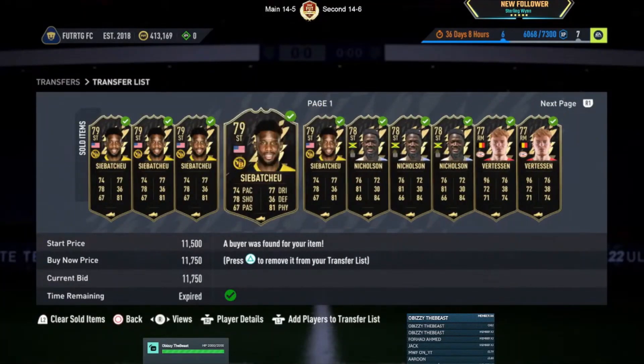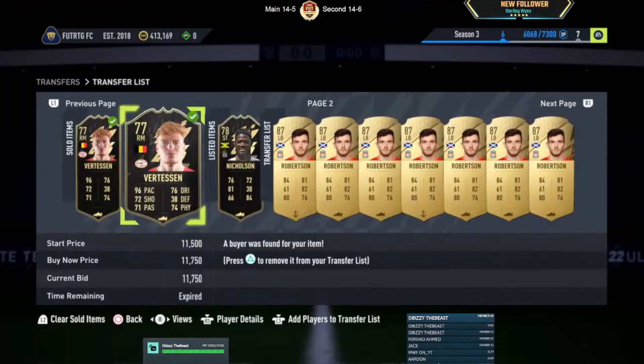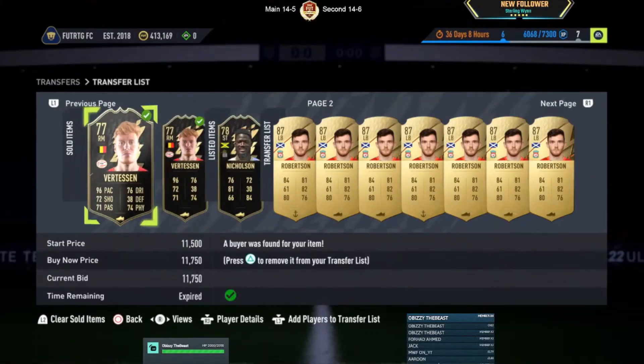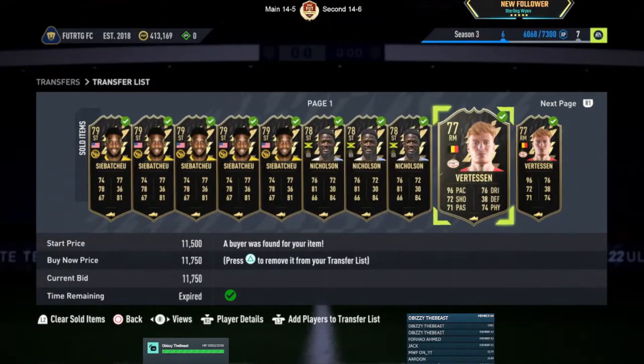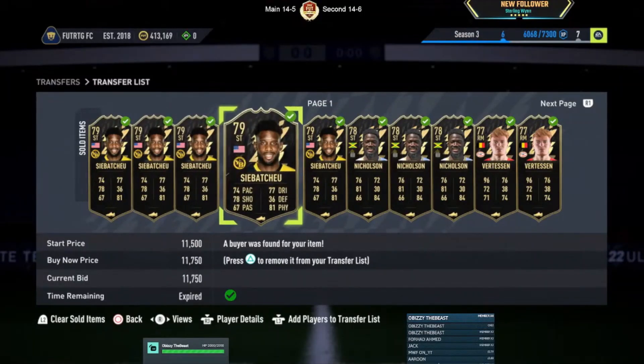So let's get all these listed up at 11,750 and we'll show you the results at the end. Just like that, all of the cards have sold except for one player — 59 minutes just waiting for this one to sell — but we've made a tidy 3.2k profit on these few cards that we managed to win on bid. Easy money, just like that, and depending on how much you mass bid on, you're going to be making a countless amount of coins.